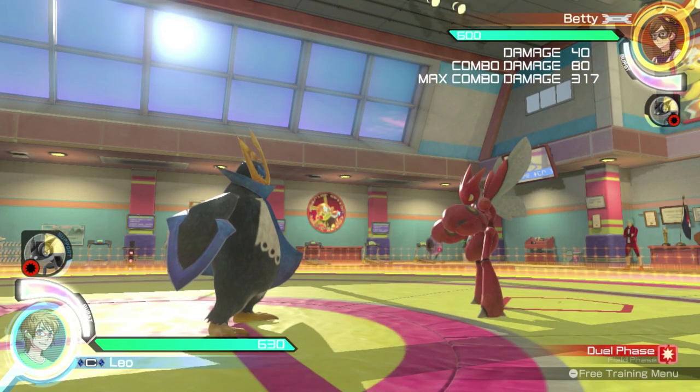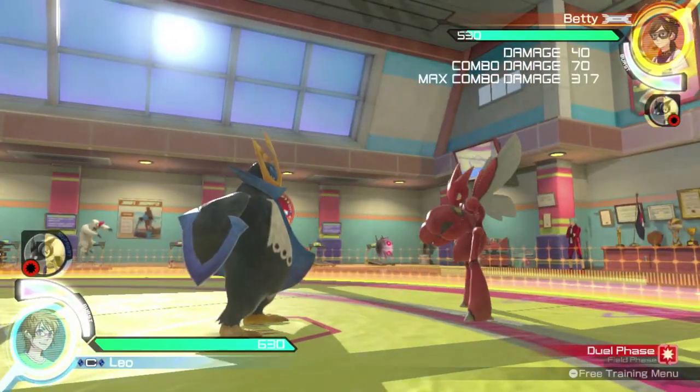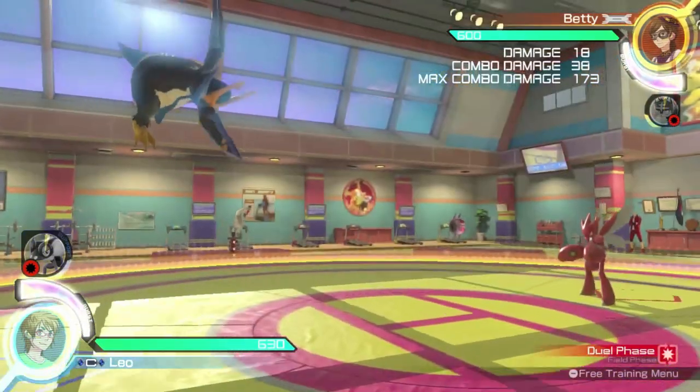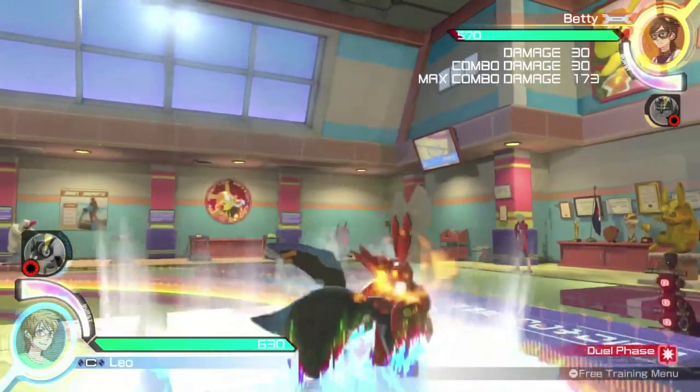Empoleon's low stance strong attack forces Empoleon forward, sliding on his belly and creating an ice path. Empoleon's jumping strong attack is the same as his jumping homing attack in field phase — Empoleon slams to the ground where he is, creating a radius of ice around him.